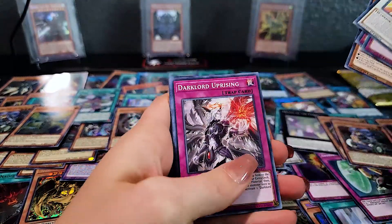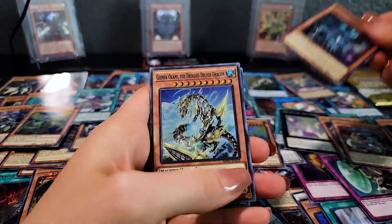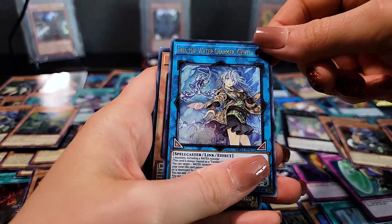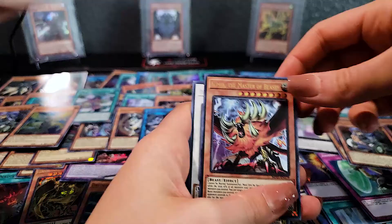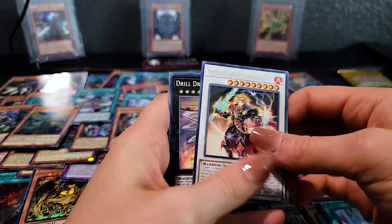Melffy Playhouse, Razan Ryu, Drytron. Gizmek. Adamancipator Signs. The Water Charmer, Gentle — I think those might be new. Off of Master of the Beasts. Infernoble Knight.